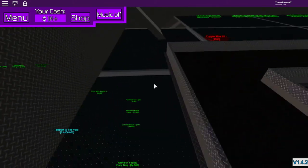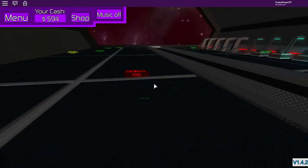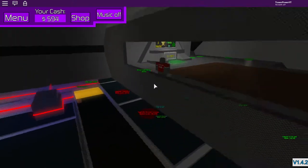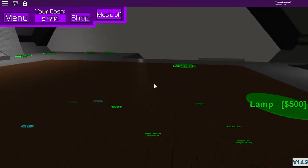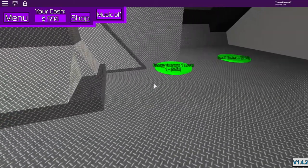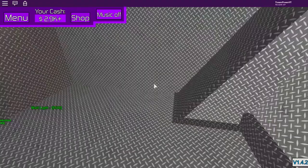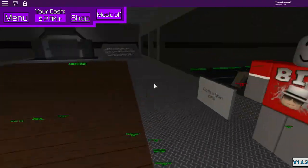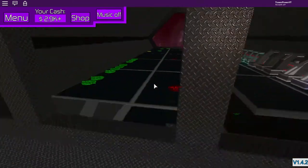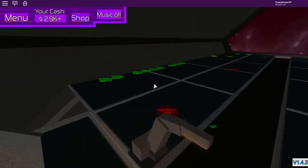I didn't mean to buy that. Let me check prices — 500, 950, and the new conveyor is 2,000? No wait, 250. I think everything's a bit more expensive now. There was a button here for energy storage that said it was like 450 but actually cost five grand — no idea how that works.